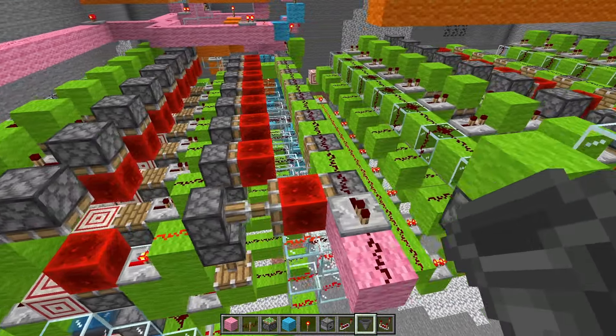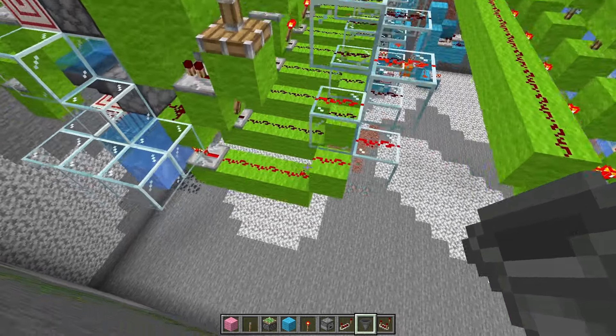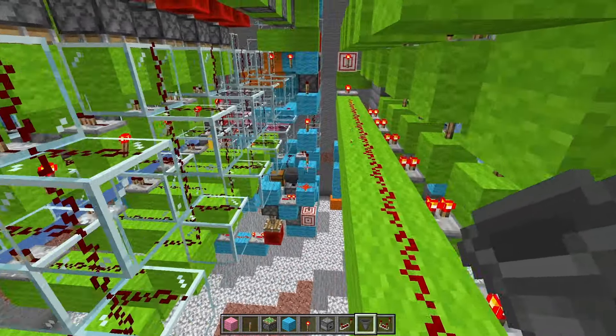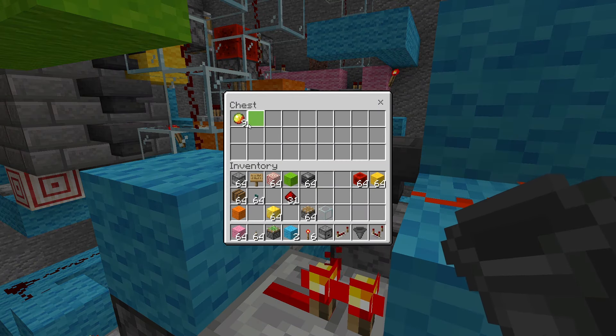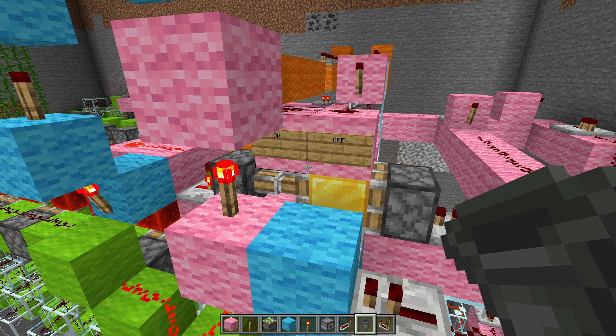Attempt number two. We press the button and it spits out a random number — in this case, one. It starts the clock. If we come over here, it should have run through once, meaning there should be one item missing inside this chest. Or two. Or three. Yeah, alright, I've got some work to do. I forgot to turn the farm on, guys.